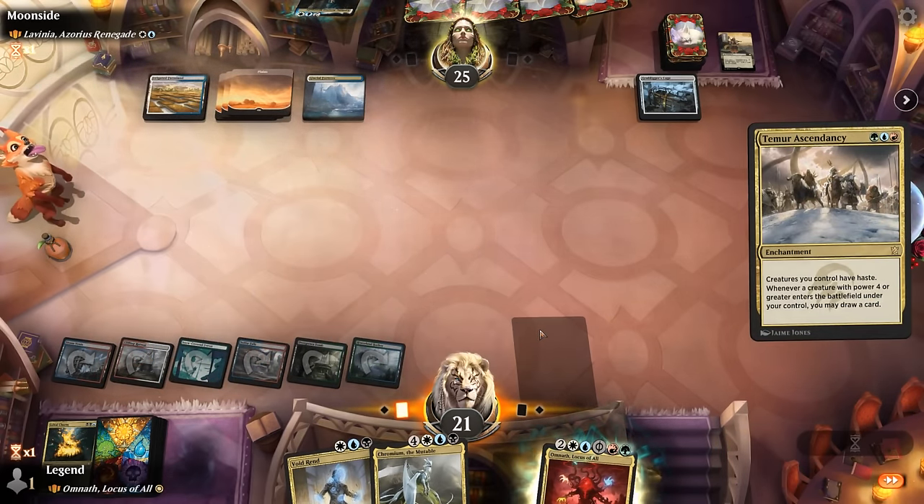If we get lucky Omnath makes mana and we can still cast Nicol Bolas assuming we hit a black spell — if not, maybe Maestro's Charm to find a land. We found a land and we found Nicol Bolas — awesome. Reveal Witch-Maw which we can minus, deal with Ornithopter, and then take it from there. On to the next one.